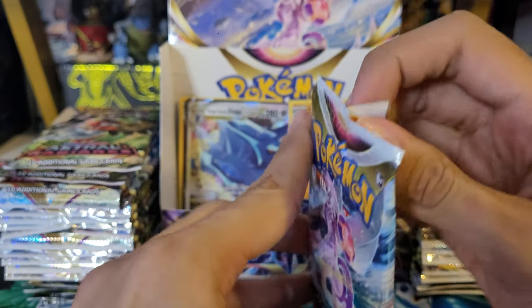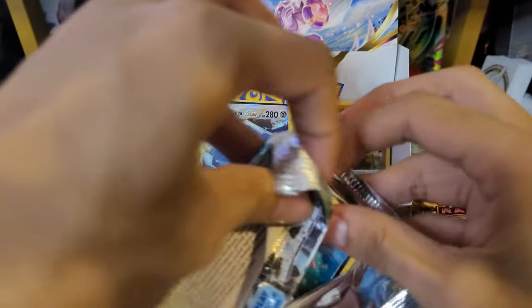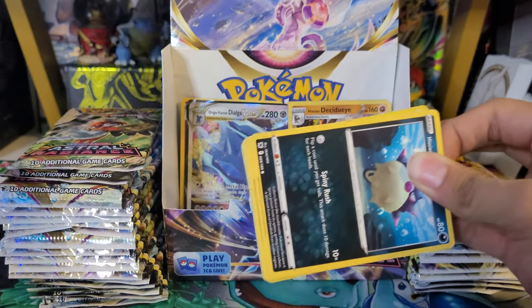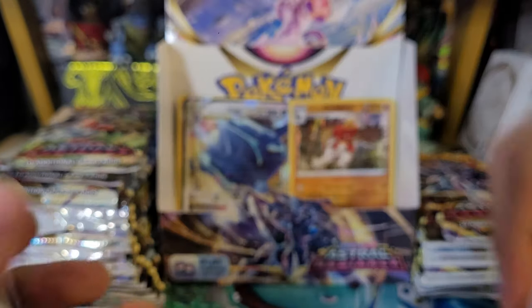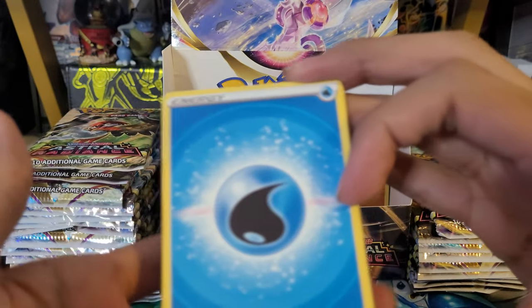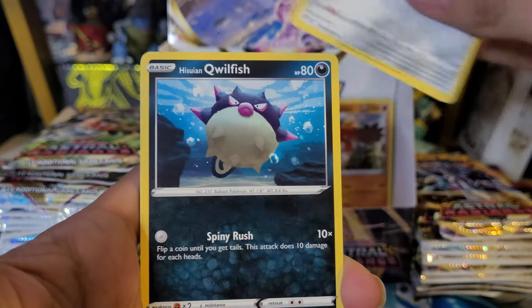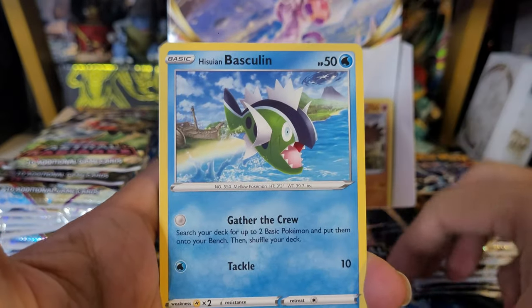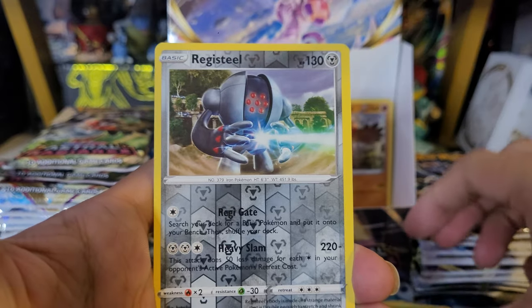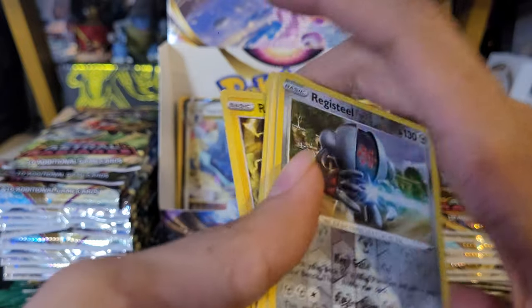Getting some really good hits from this box — really liking it so far. Eighth pack: Water Energy, Yanmega, Gapejaw Bog, Magneton, Goldfish, Basculin, Puchiana, Glamio, Yanma, Registeel reverse — which is a rare — and a Regieleki rare. Back-to-back Regis — pretty cool.